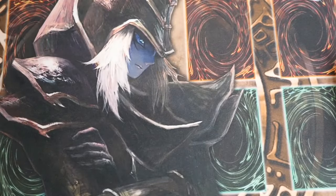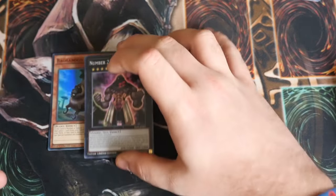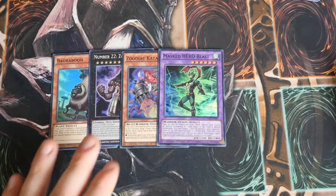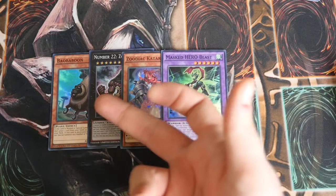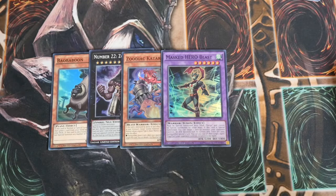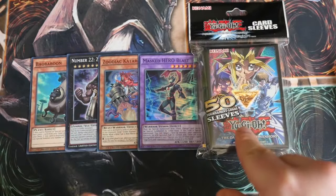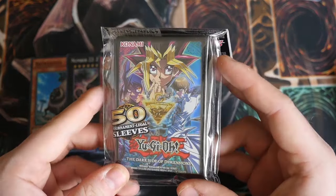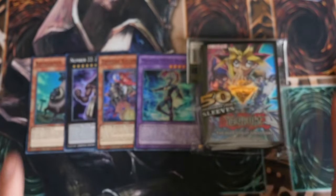Now on to the giveaway for Raging Tempest Special Edition. I am going to be giving one lucky winner one of each of the promos — your Bababoon, your Zombiestein, your Kakarust and your Masked Hero Blast. That's for your Elemental Hero Collection, Zoodiac Collection, Number Collection, and Bababoon is your early access for Metaphors. On top of that, I'm also going to give the winner one pack of the Yu-Gi-Oh Dark Side of Dimensions Movie Pack sleeves — 50 sleeves in this.